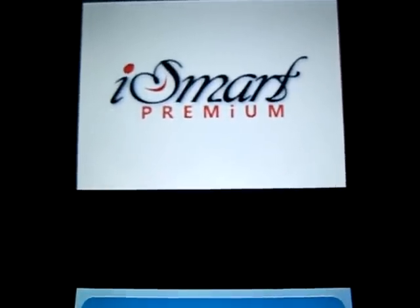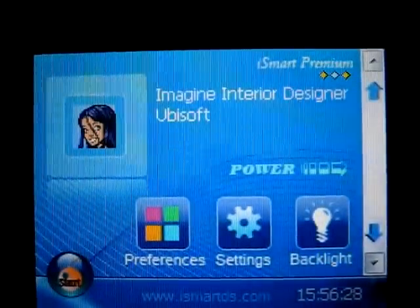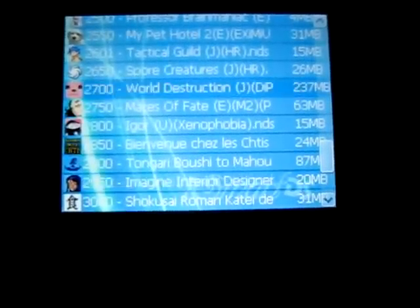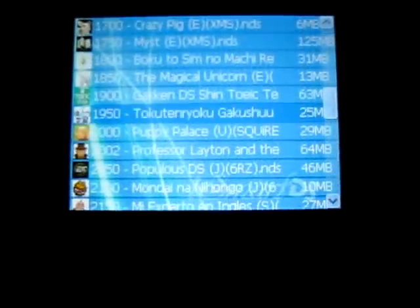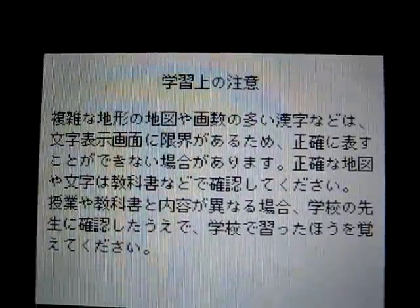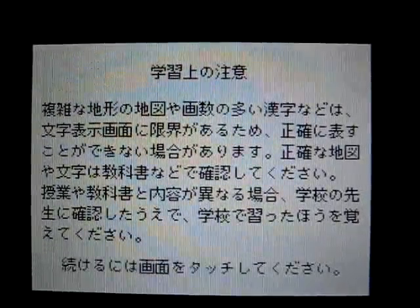So we're going to take a look at the DS side. On the top screen you'll see the list of games, and the system scrolls through games pretty fast — it's pretty slick. The games are booted relatively fast; this one is creating a save file, hence the extra time it took.